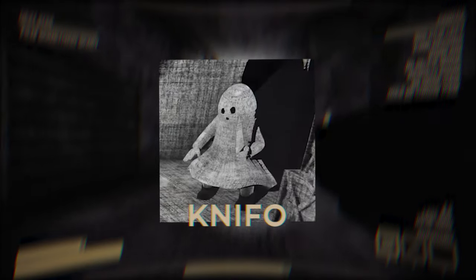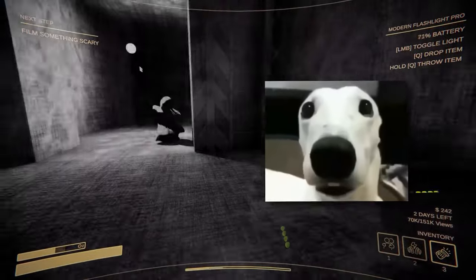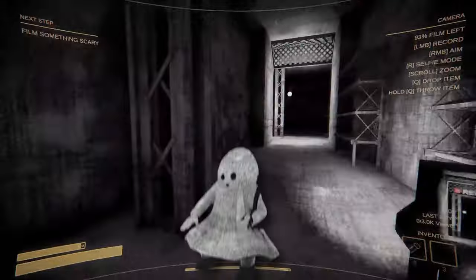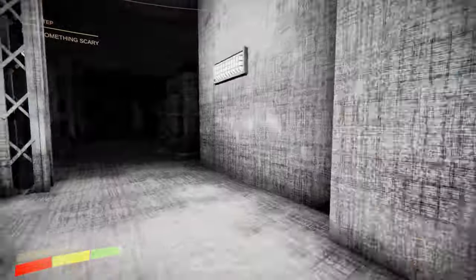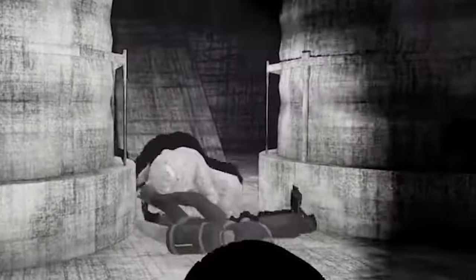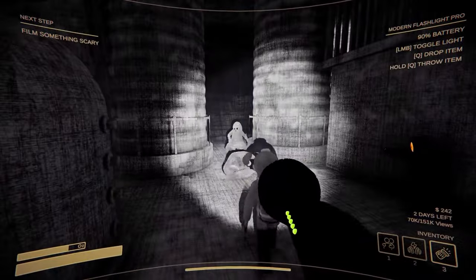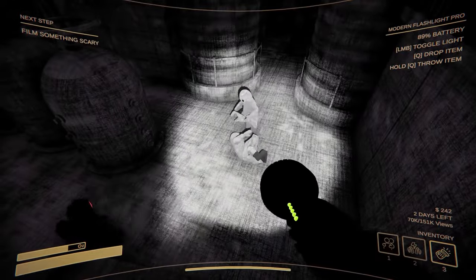Next up we have Nifo. This creepy little ghost boy was the third monster I ever encountered in Content Warning, and I was actually a little disturbed because it just started giggling and relentlessly chasing. Nifo — who my friends and I usually call Ghost Boy — chases the closest player, stabbing them and costing them a third of their health. Sometimes it'll even do a little dive towards the player. My squad's only ever encountered one at a time, but I've heard reports they can come in hordes, similar to other smaller monsters in the game.